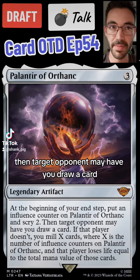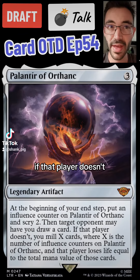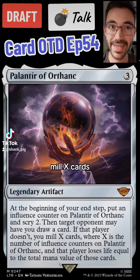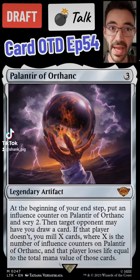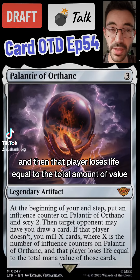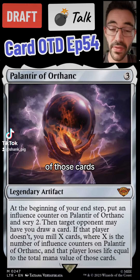Then target opponent may have you draw a card. If that player doesn't, you mill X cards, where X is the number of influence counters on Palantir of Orthanc, and then that player loses life equal to the total mana value of those milled cards.